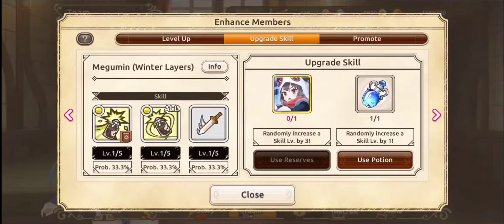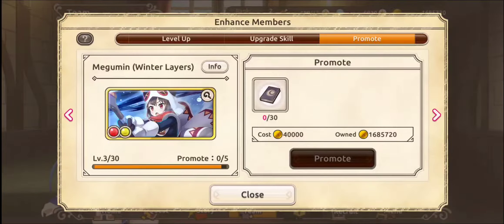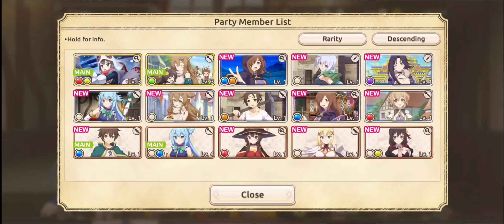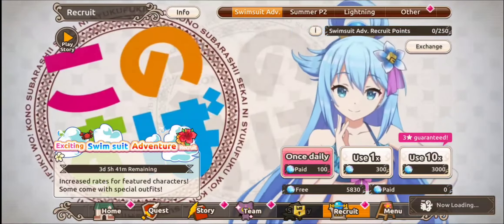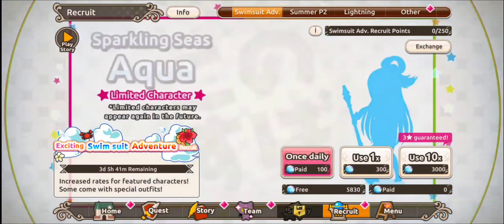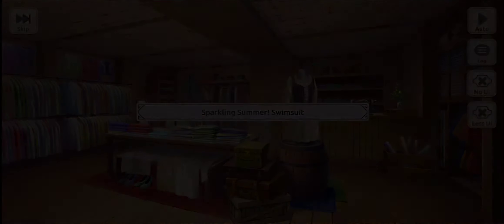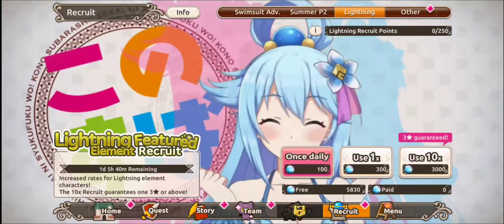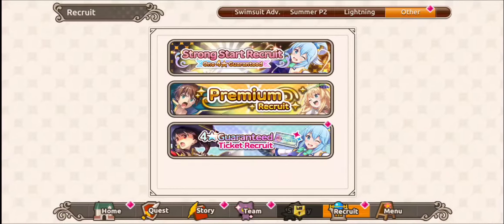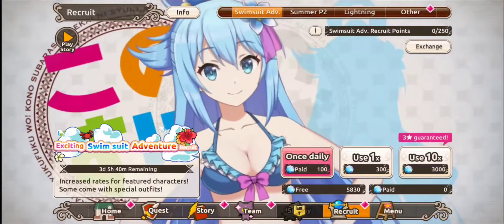Doesn't seem like there are many skill levels, but these are only two stars. Promote boosts them up through the tiers — five tiers I'm guessing. If you've played any gacha game you'll get the hang of this really fast. Recruit is your pulls — there are all your different banners. Swimsuit adventure, summer P2, Lightning feature. Four star guaranteed premium recruit and four star guaranteed ticket recruit. We'll have a look at this once I get those extra gems.